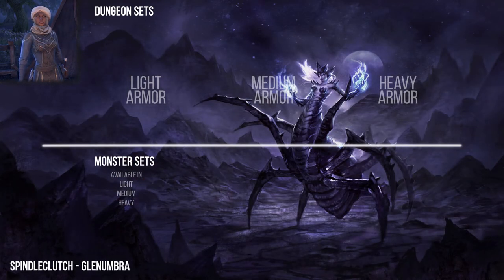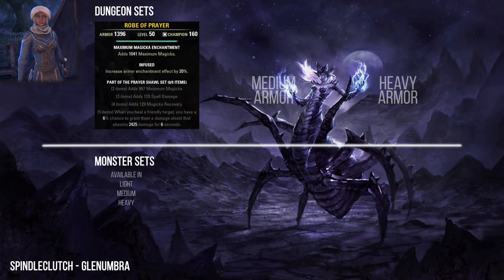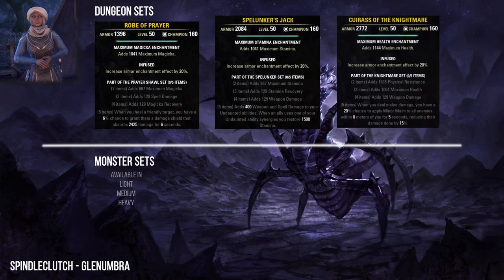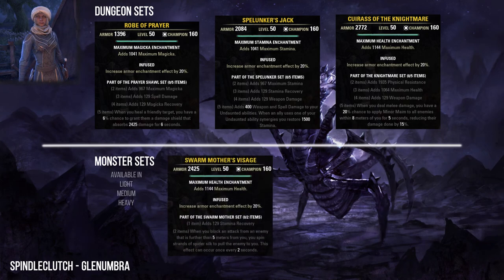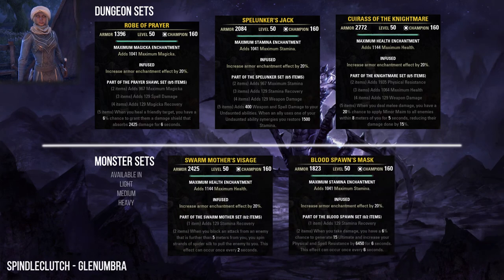The Spindleclutch dungeon is in Glenumbra. Here you can collect the Prayer Shawl, Spelunker, and the Nightmare sets. As monster sets, Spindleclutch 1 has the Swarm Mother set and Spindleclutch 2 has the Blood Spawn set.